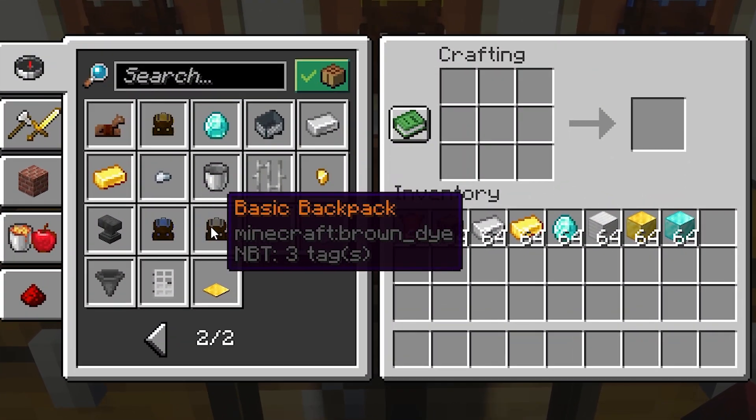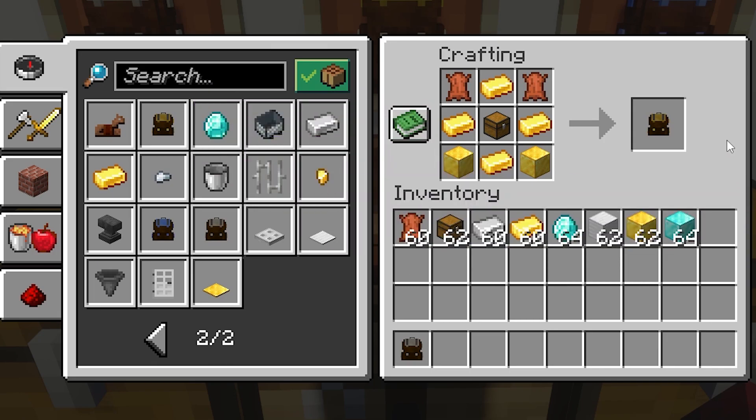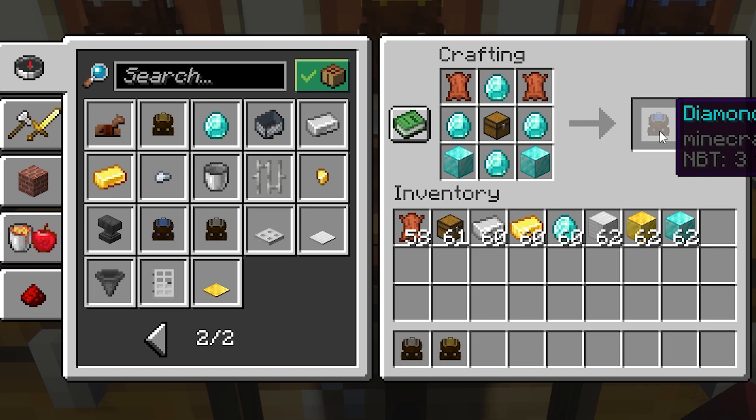If you want to craft a basic backpack, you will need iron ingots and blocks. For a golden backpack, you will need gold ingots and blocks, and for a diamond backpack, you will need diamonds and diamond blocks. All these crafting recipes require a chest and leather.